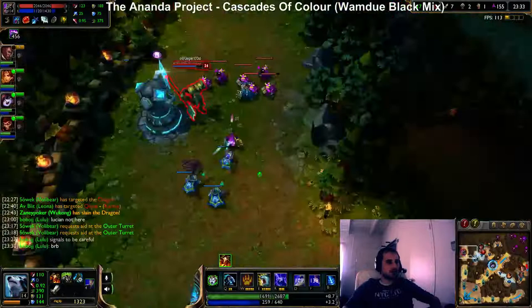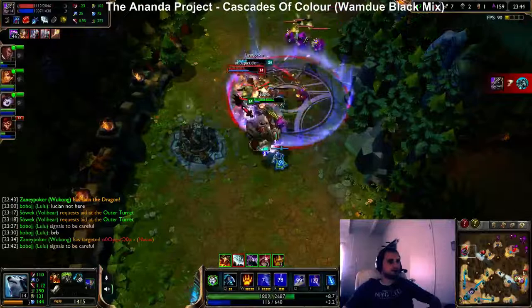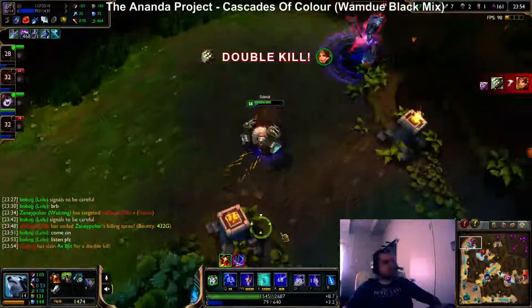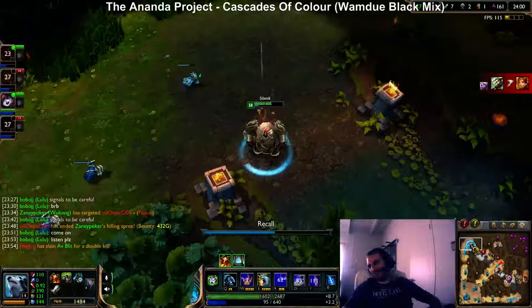My next item will be Black Cleaver just for this Nasus — he already has around 200 armor. I need two more mana... oh my god, I didn't have mana for my E. Damn.